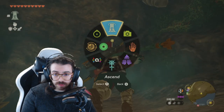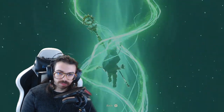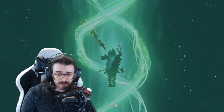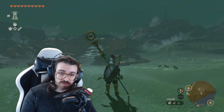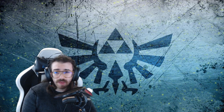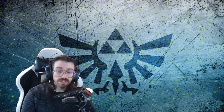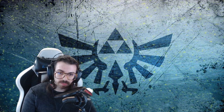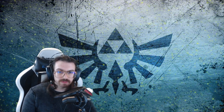Speaking of creative uses of the new powers, Ascend can be incredibly useful in a lot of situations. As a basic tip, whenever you're exploring a cave and you just want to get out, just Ascend. Most of the time the roof is low enough that you can Ascend almost anywhere throughout the cave and you'll come out somewhere interesting, probably. Although there are some caves that actually use Ascend as a mechanic in their puzzles. But generally just use it more and you'll end up popping out somewhere.